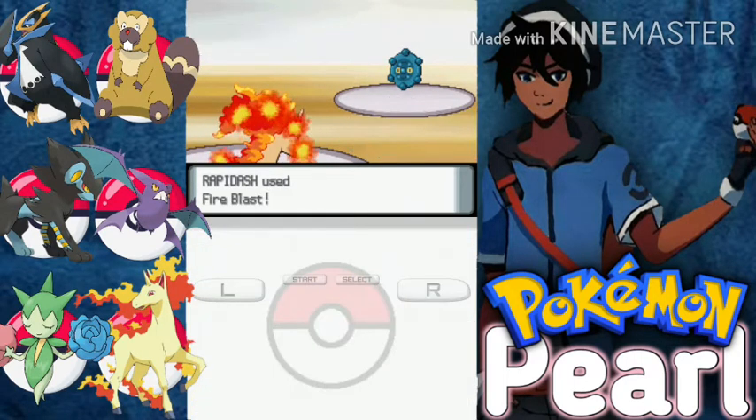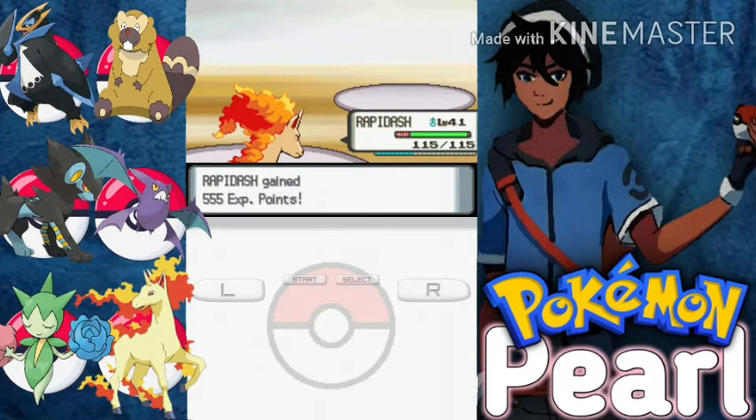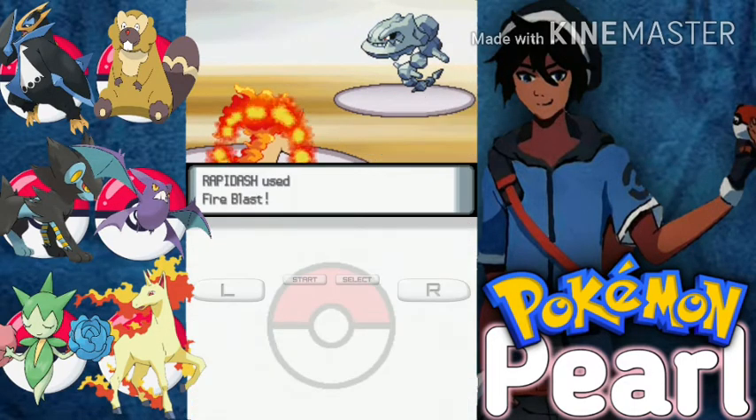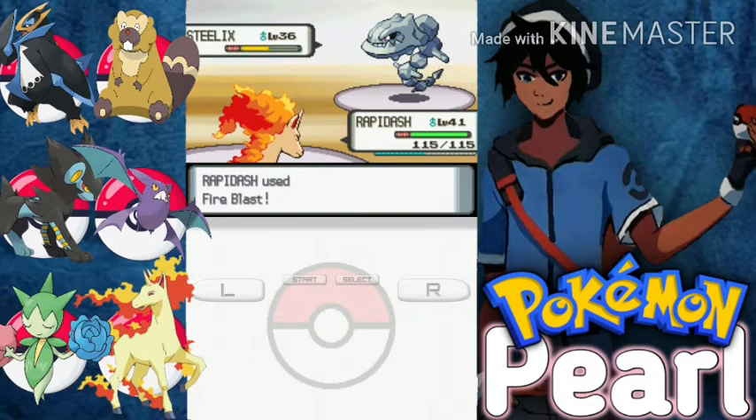We have Fire Blast, let's go with the first one. I hope Bronzor doesn't have the Sturdy ability — that's good. Next one is a Steelix, level 36. Let's go for one more Fire Blast. There we go, Steelix is also down.